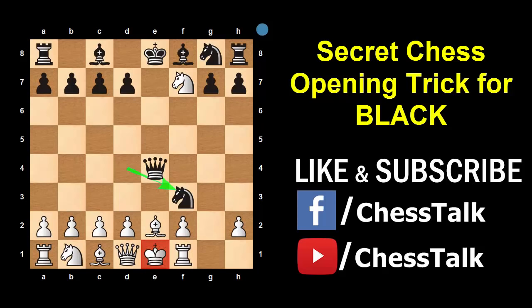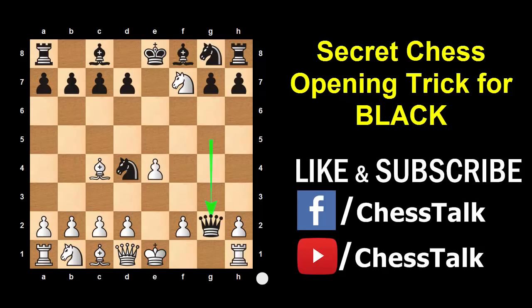Now let me go back and show you another common variation. In this position, White, instead of saving his Rook, captures your Rook with his Knight. Then you can take the Rook with your Queen and give check. The King can't move so the only move White can play is to block with his Bishop. Now your Queen captures the Pawn on e4 and gives check. White cannot block with his Queen because of your Knight, so again he will have to block with his Bishop.